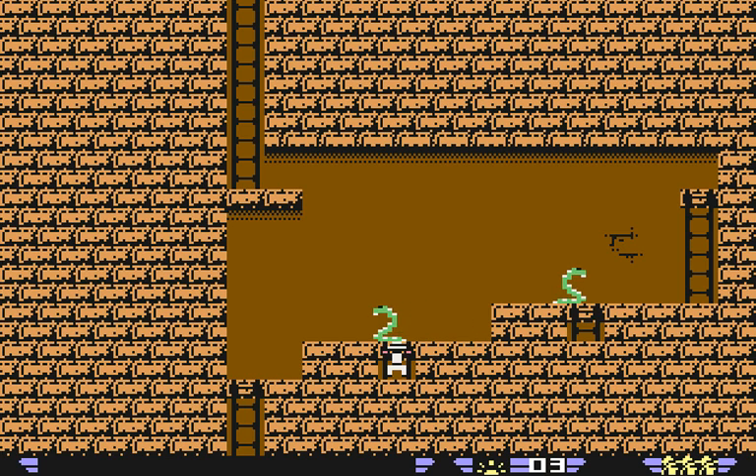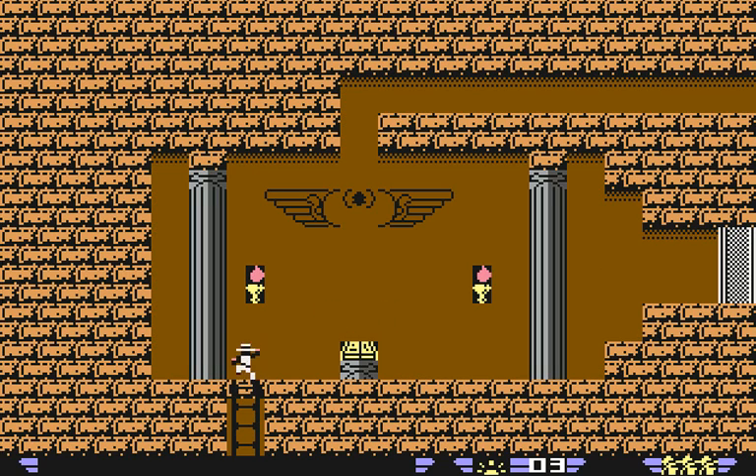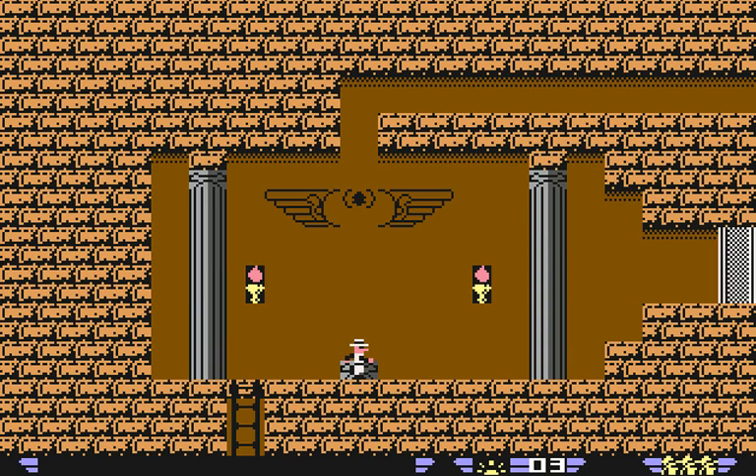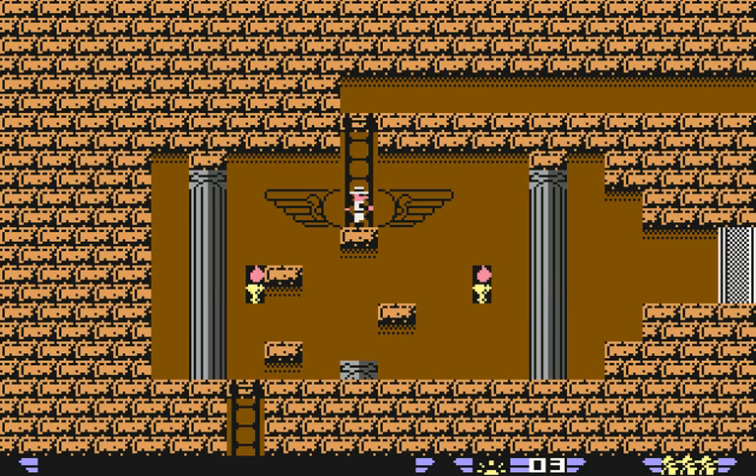More snakes, but we can hide in these little ladder nooks. Let me climb up here, climb across the ceiling, up we go. Book of the Living! The Book of the Living is the opposite of the Book of the Dead — whereas the Book of the Dead makes the mummies start shambling, the Book of the Living makes them stop where they are and they become harmless. But how do we get out of this room? We can't open that door on the right, but if we search in front of these pillars — empty socket — use the scarab. Two platforms appear. Same thing with this pillar. Now we have a whole bunch of platforms with another socket at the top. We use this socket, and we get a ladder — and that's how we get out of here.